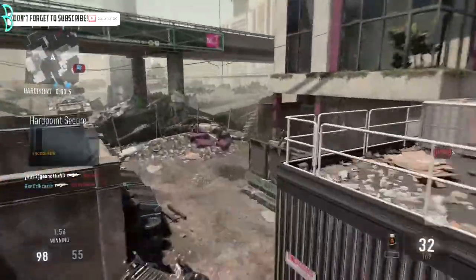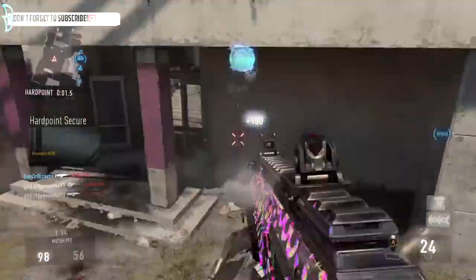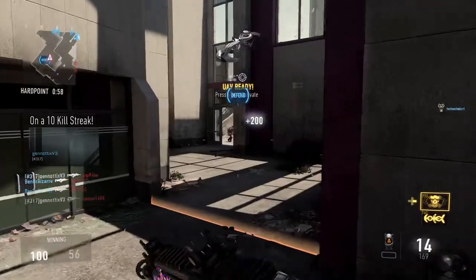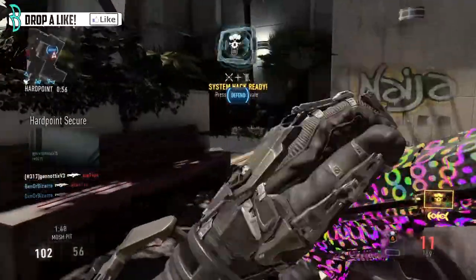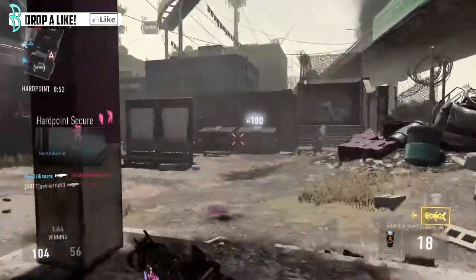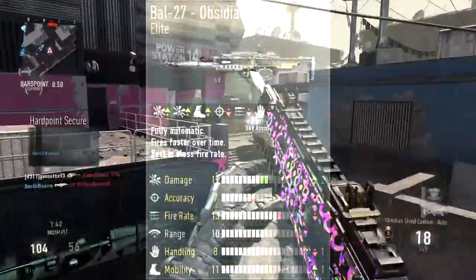Coming in third place with the HBR A3 Insanity — very good weapon. Plus one onto damage and two onto fire rate, taking only one off handling. The only downside is you can't put a sight on it, but the iron sights are pretty good on it by itself anyway.